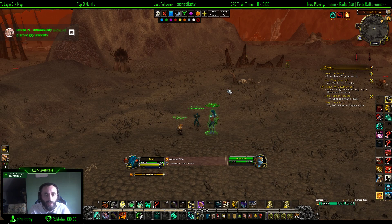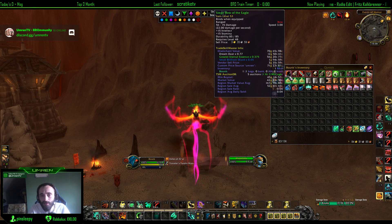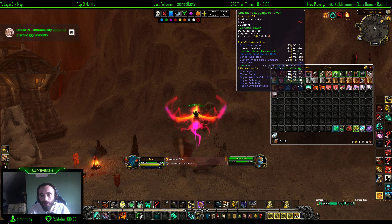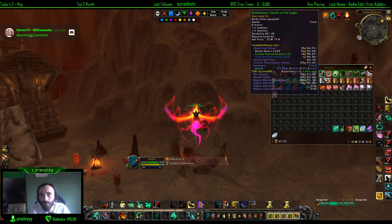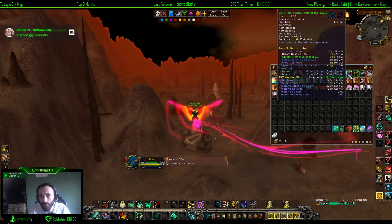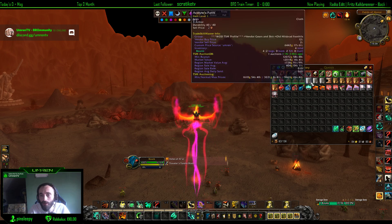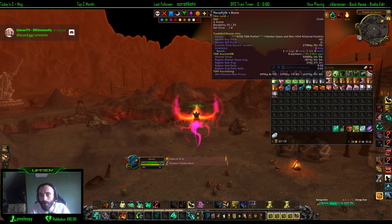So far I've got stuff worth about 5,400 gold, plus around 600 gold in other items. I got some Crusaders, some Overlords. I tried this spot first on my druid, but I think monk is actually better for farming here. You can also see some regular green transmog gear.